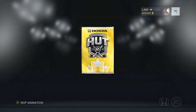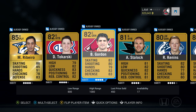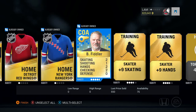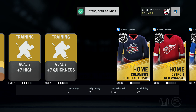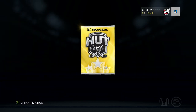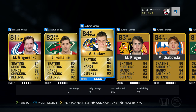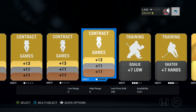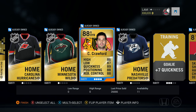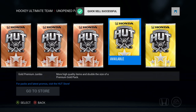Running through the gold premium jumbo packs before opening bronze ones. Next pack — Ribeiro, 1200 coins. Johnny Gaudreau is 1400 coins — wasn't he 10k just a week ago? Someone must have sold him cheap. Come on PK Subban! Next pack: Grigorenko, Fontaine, Barkov, Kruger, Grabowski — and Corey Crawford! 26,000 coins, 88 overall. I did not see that coming — our pack luck is on point!